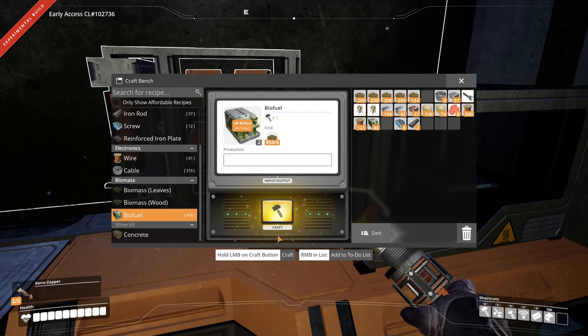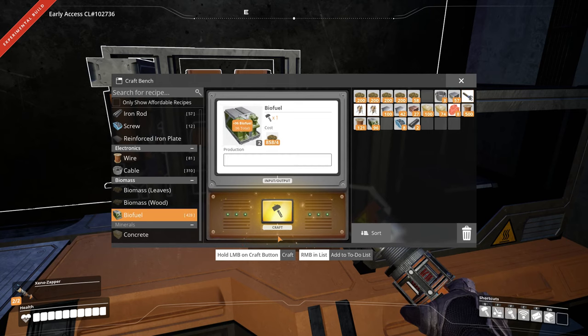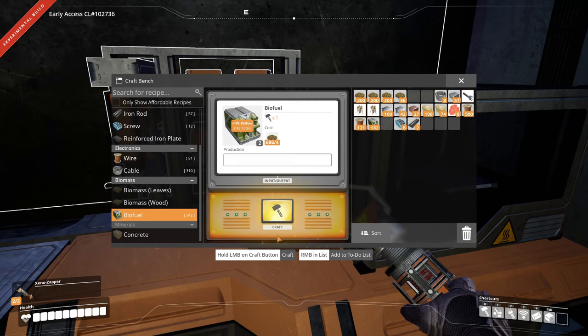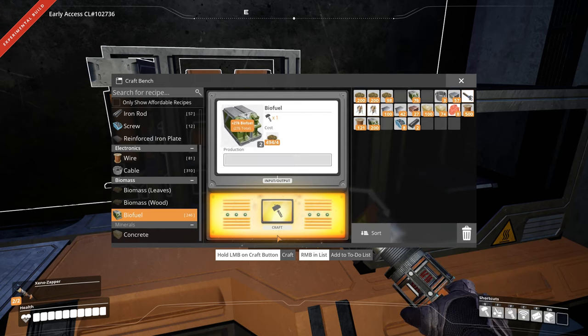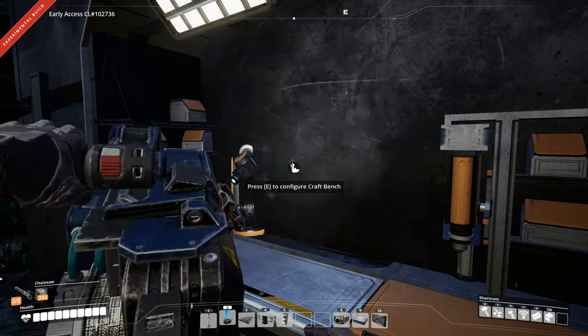In the long run it does get expensive. Wood is the best way to make biomass — you get like 10 biomass for five wood, whereas with leaves it's the other way around, so it's a little more expensive. Since I've got all this fuel on me, I might actually go cut down a few trees. I should be able to make quite a bit of biofuel, but I've got four generators here to get running. Let me cut down some trees and I'll be back.